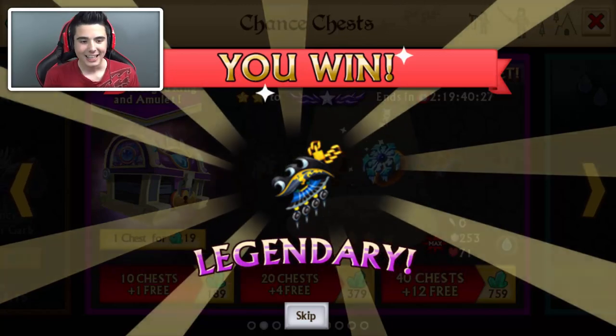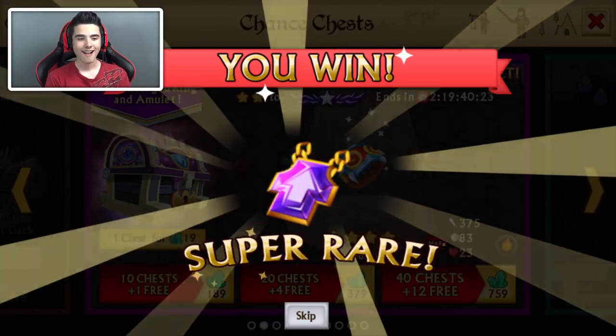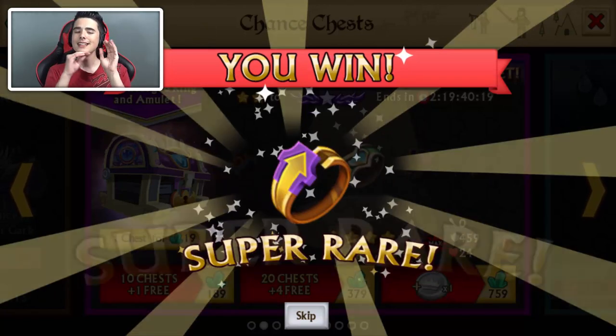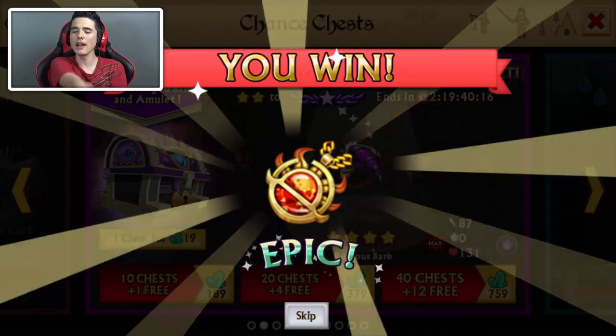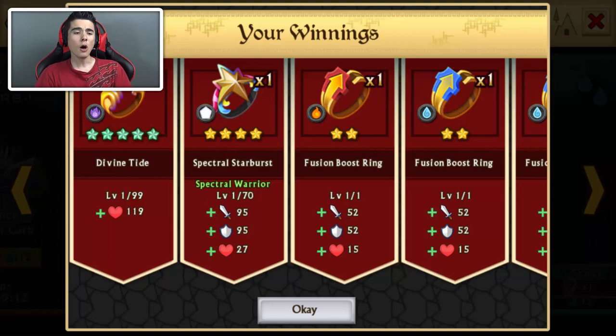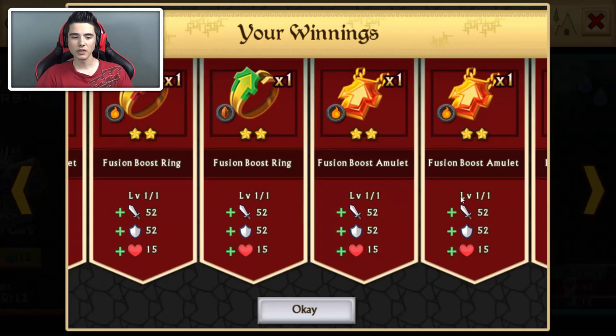We just got a Shadow Forge! Oh, another one! That's what I'm talking about! I didn't see exactly — I know that one was the amulet. I don't know if the other one was also an amulet or if it was a ring. Hopefully there's one ring and one amulet.